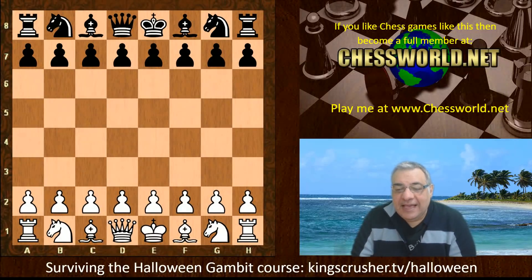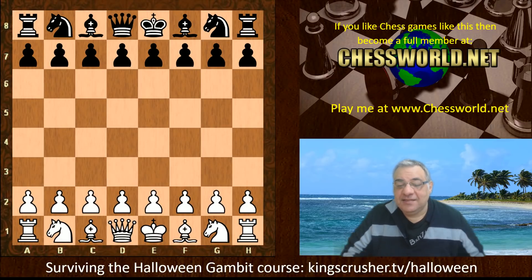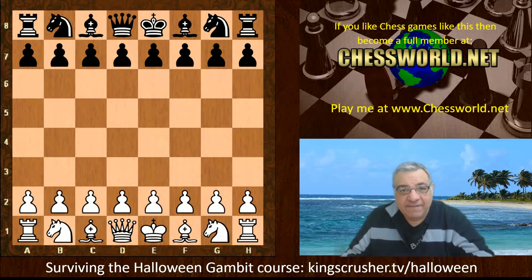Hi all, I have another absolutely fascinating encounter to show you — Leela ID 61068, one of the very latest networks, against the official Stockfish 10. There have been developments in Stockfish; the development versions are apparently significantly stronger.